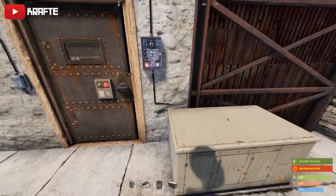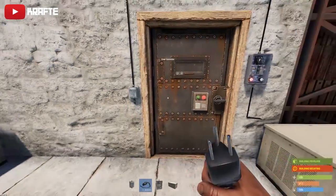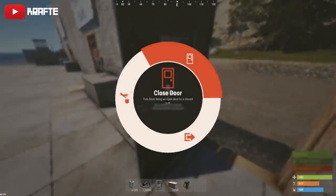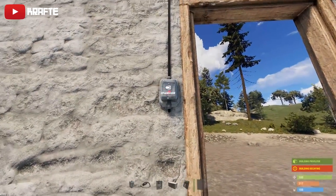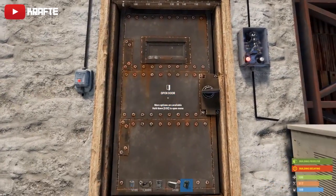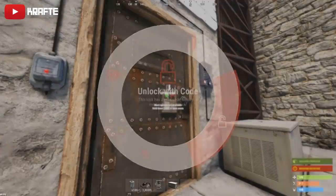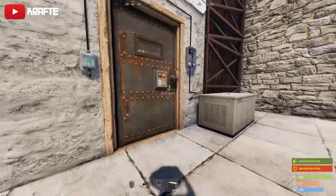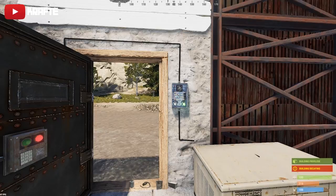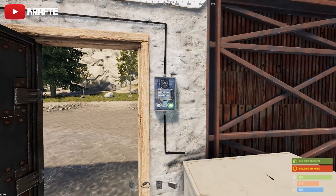Here's how to build it. The wire goes into the bottom of the timer, which is the electric input, and then it goes out into the door controller. Door controllers require pairing. You need to pair them with a new door — place your door after placing your door controller. The code lock has to be unlocked to pair it. If you try to pair it with the code lock locked, it won't work. Unlock it, pair it, then lock it again. When it's green, you know it's paired. You can set the timer to whatever you want.